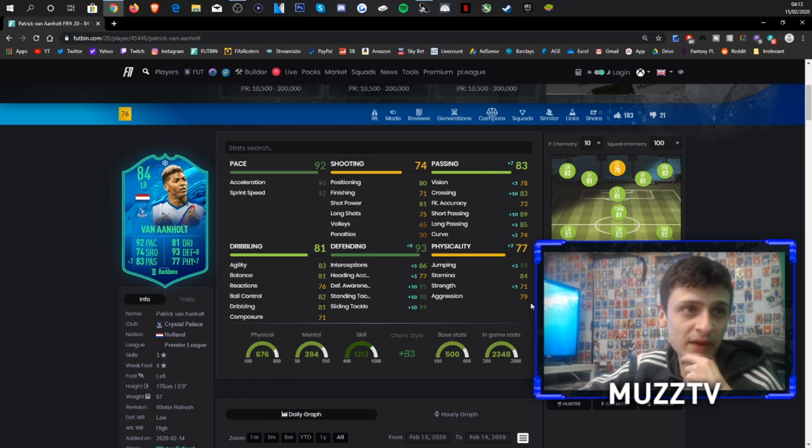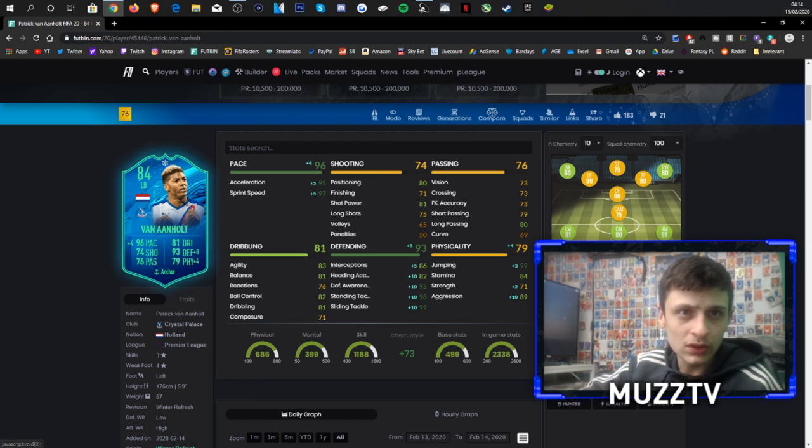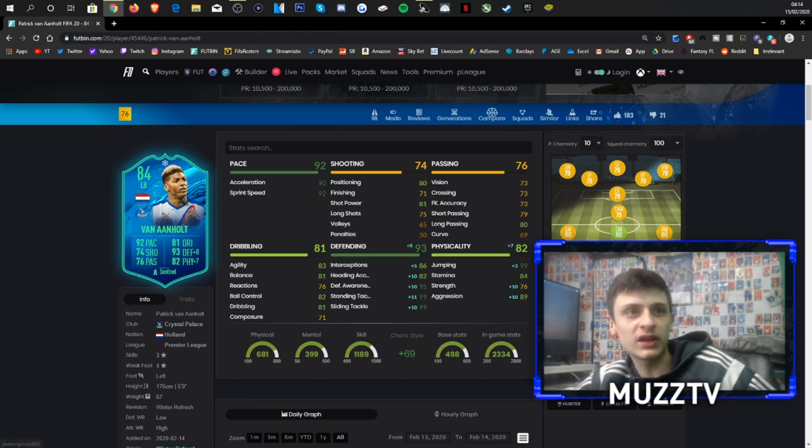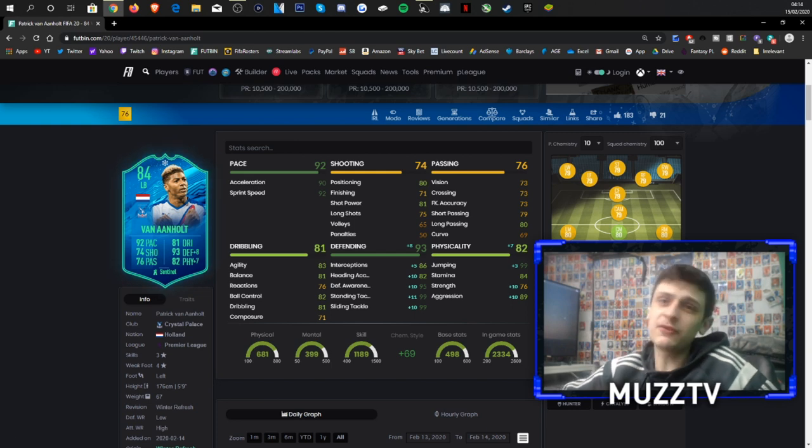Backbone gives him plus five strength to boost his passing. Anchor gives a really nice aggression boost and nice defensive stats — I think anchor might be the one. Sentinel gives a plus ten, plus ten — a really good strength boost as well. I definitely say it's between anchor and sentinel. Looks like a very sick card either way.